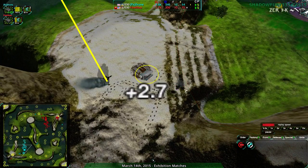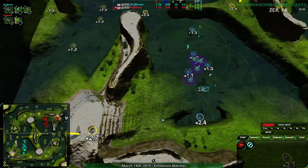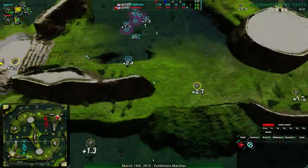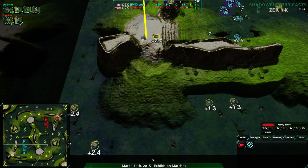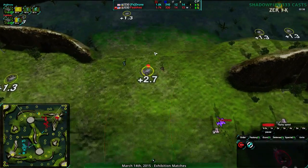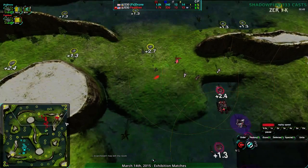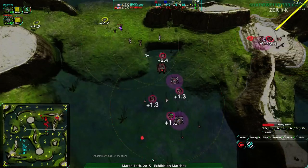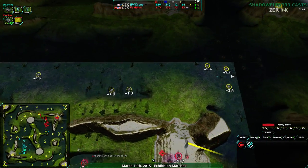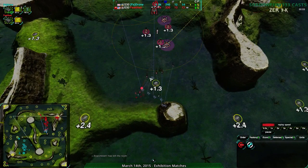Drone does lose a Conjurer trying to get the plus 2.7. So right now Feltos remains ahead. They've rebuilt the Metal Extractors that were harassed, harassed a bit of their own, and stopped Metal Extractors from being constructed. But this is still neck and neck - very even. Drone did just lose their ability to harass in the back, so Feltos has a lot of freedom. Not total freedom - there is still one drone in the northeast corner - but a lot of freedom has been gained for Feltos to expand.